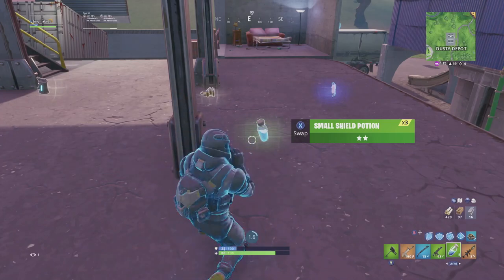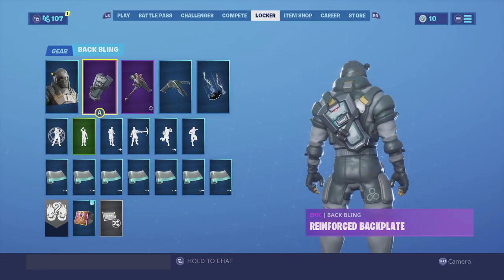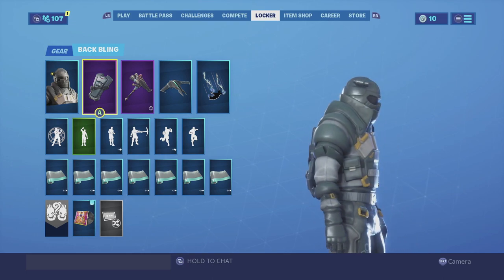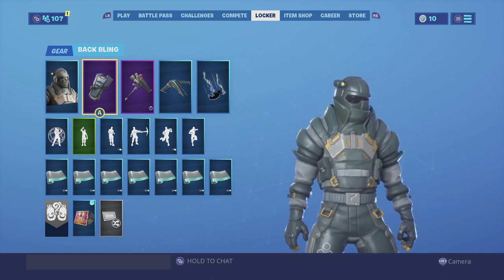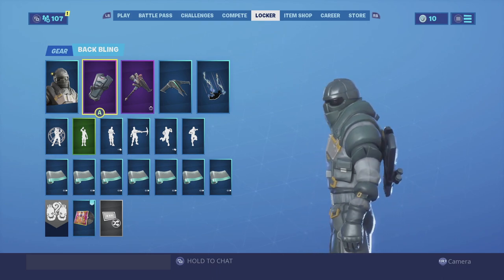Without further ado guys, let's get the combo started. For our first combination I am using the Reinforced Back Plate. It's a very slim and compact back bling, but the color scheme matches and it actually goes really well with the theme of the skin. He is a juggernaut so they would use like a riot shield or something of the same similarity, so it looks really good.